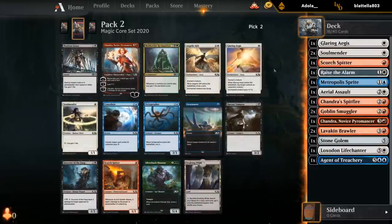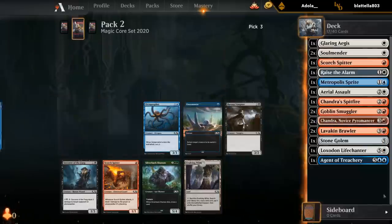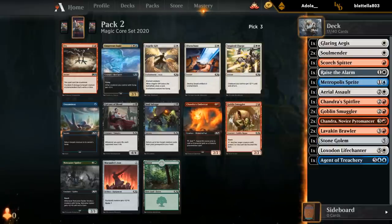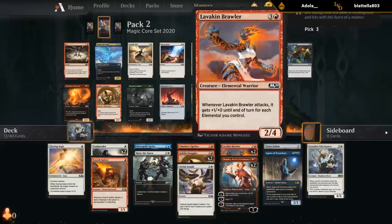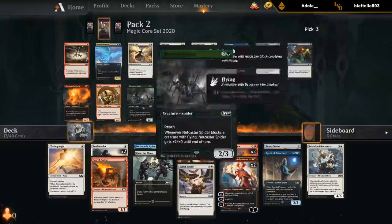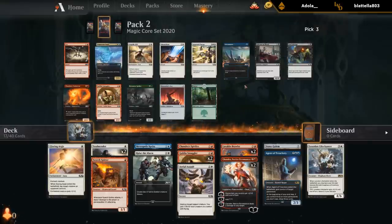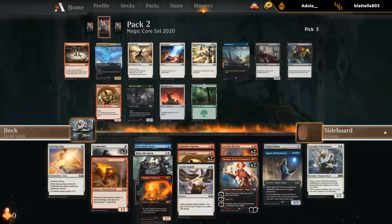Another Chandra — seems nice. Didn't really see a reason to take anything else. Chandra can also ramp us into Agent, for what it's worth. Now we've got a more interesting decision. We need more two-drops. Amber Cat has great Elemental synergies, counts for Brawler, and ramps us into Chandra and Brawler on turn three. Unsummoned is pretty neat too — has some good synergy with Agent of Treachery besides being a nice tempo play, and we can hope to wheel a Smuggler. Eagle seems a bit ambitious. I think we'll take the Amber Cat and hope to wheel the Smuggler.